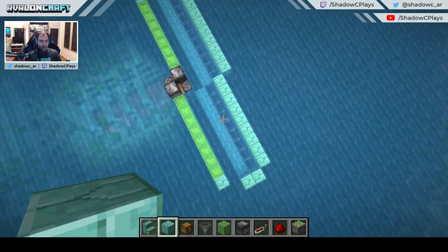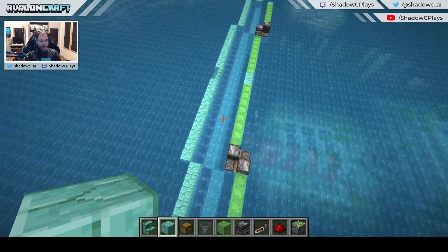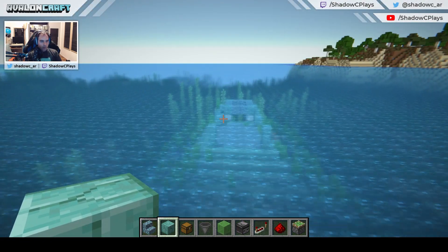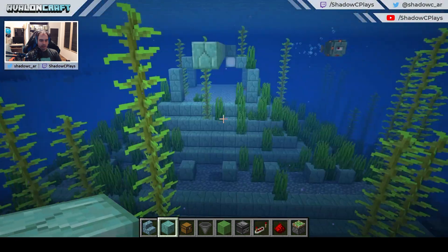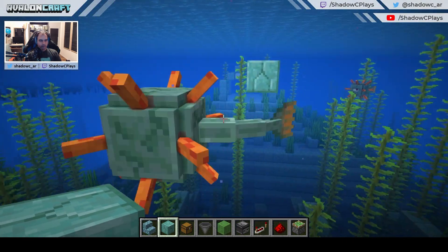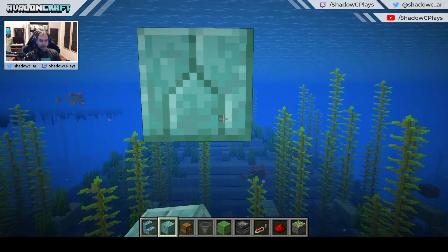This is the structure — that's pretty much all there is to it. The only thing missing is the flying machine return stations, which we're going to work on next. We have to go to the other side of the structure and do the same thing with the blocks. Just make sure you don't go farther than your render distance.